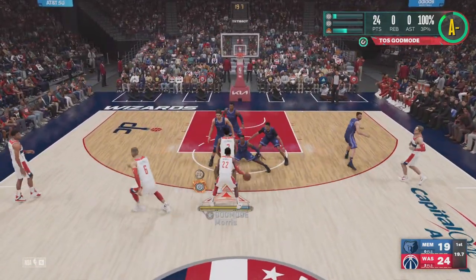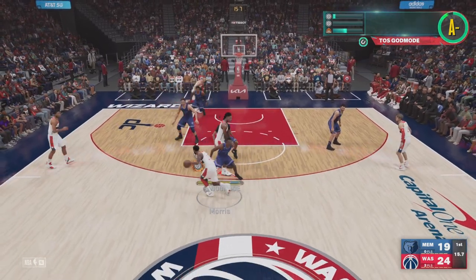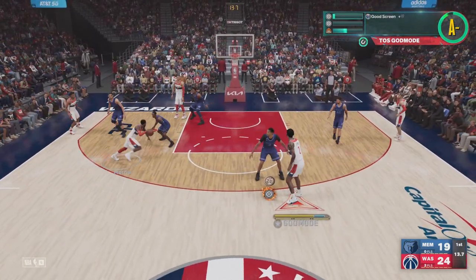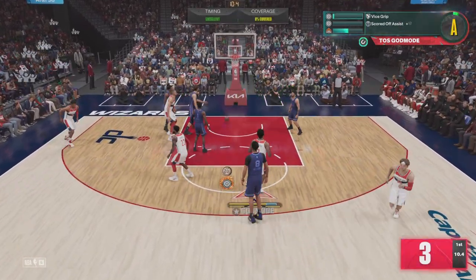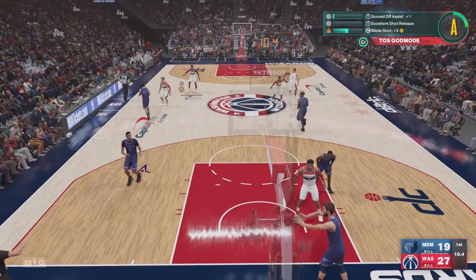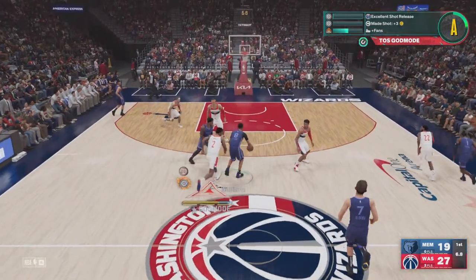Right here with this screen — you can see I'm setting the screen, it's not working, so I reset the screen. Then I'm waiting: one, two — call for the ball, shoot, and hit. That activates claymore. Y'all can see I'm waiting two seconds every time I call for the ball or catch the ball. This goes with park and rec.